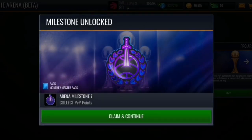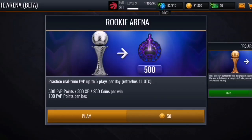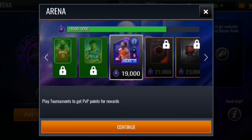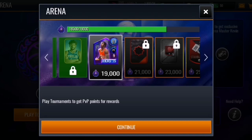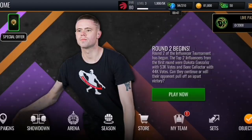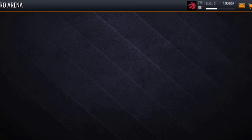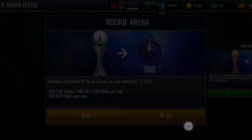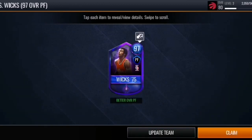Let's do this pro arena hack over and over again and confirm — and there you go, new milestone. So guys, after some time today alone, as you can see I'm still on level 3, I was able to get all the way to milestone 10. And we got Sydney Wicks 97 power forward on my new account. All I gotta do is press play tournament, spend 50 stamina, give it up, and here we go — we got Sydney Wicks.